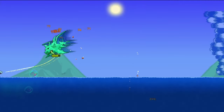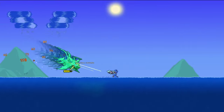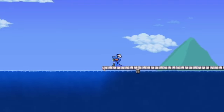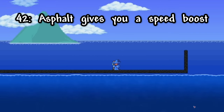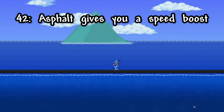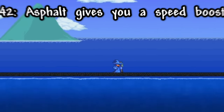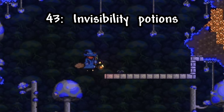Now for the boss tips, starting with one of the hardest bosses in the game: Duke Fishron. You'll usually need to build a platform over the ocean, but if you build it with asphalt instead of normal blocks like wood, you'll get a speed boost when running on it, which is extremely helpful in the Duke Fishron fight. Another hard part of that fight is catching the Truffle Worm to summon it, but if you use an invisibility potion before running up on it, you'll have a little longer to catch it before it runs off.